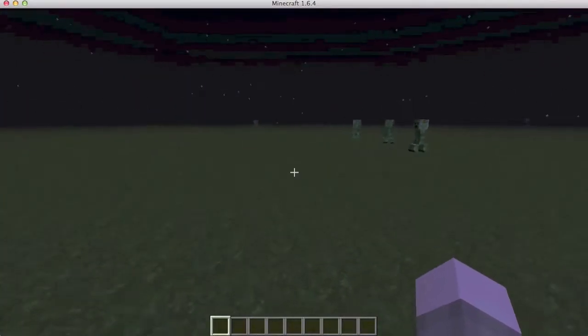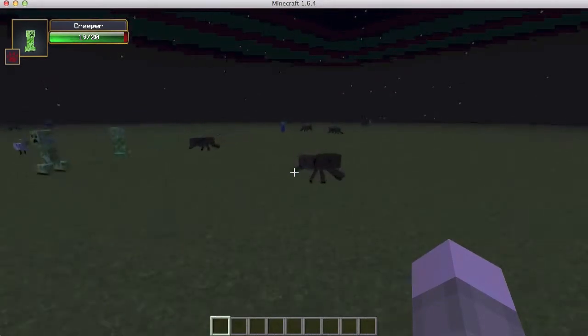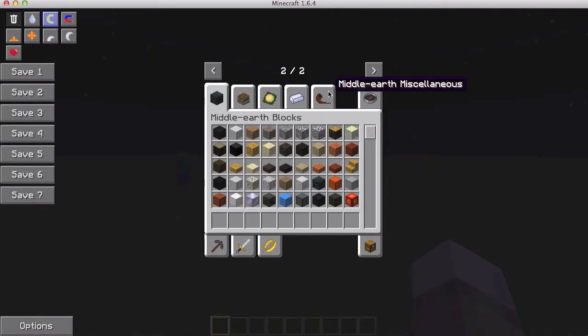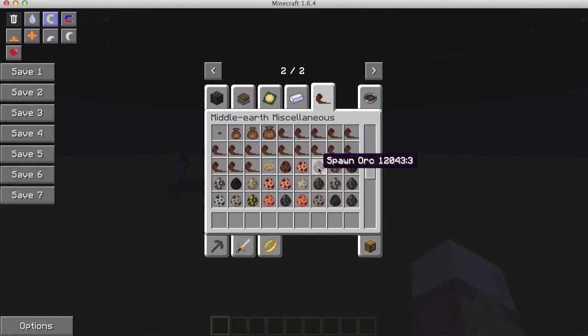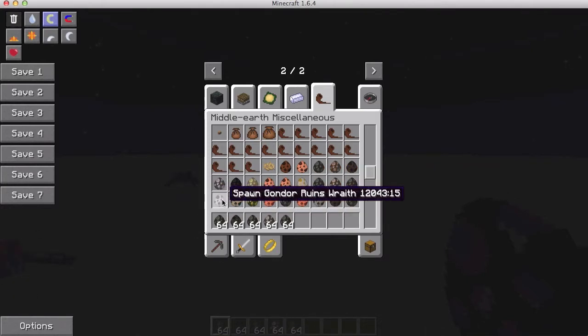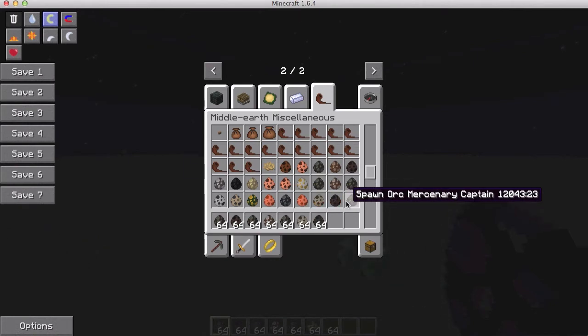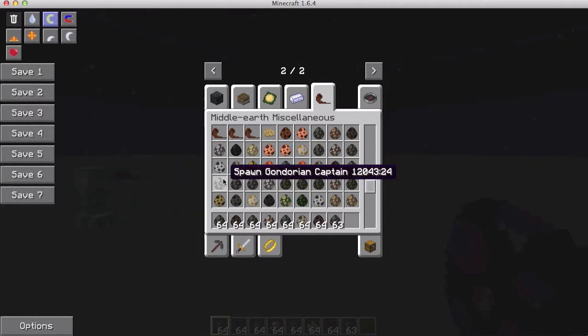I am here in the dark of the night to show you the evil and bad mobs of this mod. There are spawners for all the mobs in here, which is really cool. We have the orc, the warg, the orc bomb bardar, the orc trader, the orc archer, the marsh wraith, the warg bomb bardar, the orc mercenary captain.